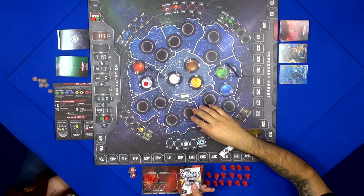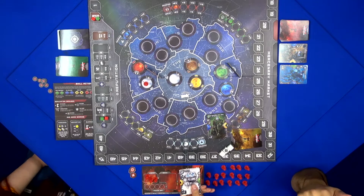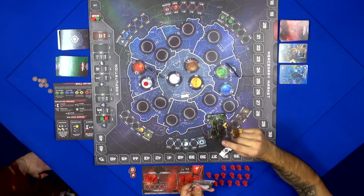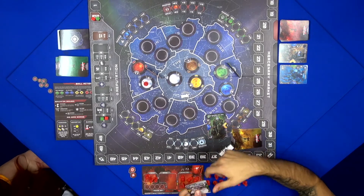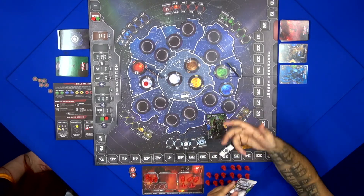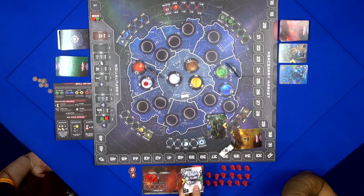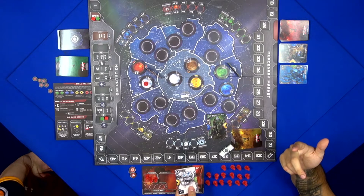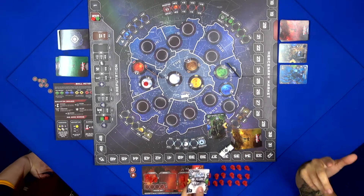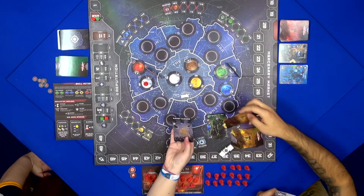You have a recon action, which allows you to take a peek at the planets around the board. You have a subterfuge action, which lets you take one card from your opponent at random, and then either play one of those actions and get it back, or take that card for yourself and give them another one from your hand. You also have a support action, which lets you draw a support card — these are like bonus cards.